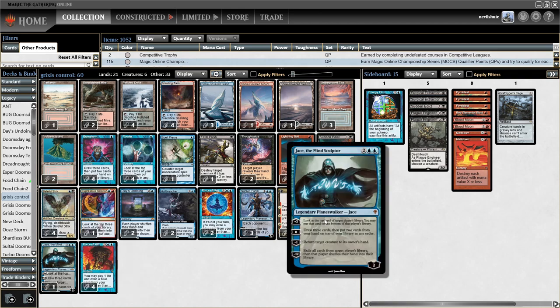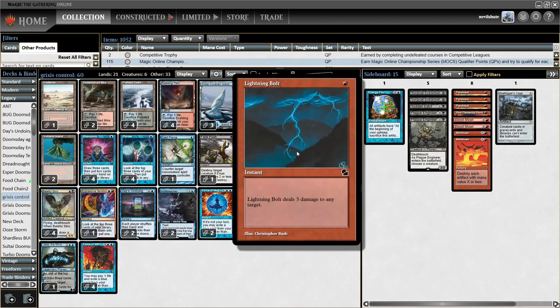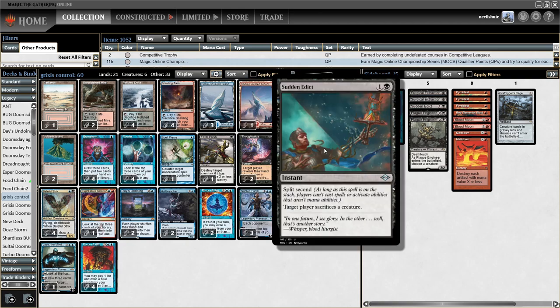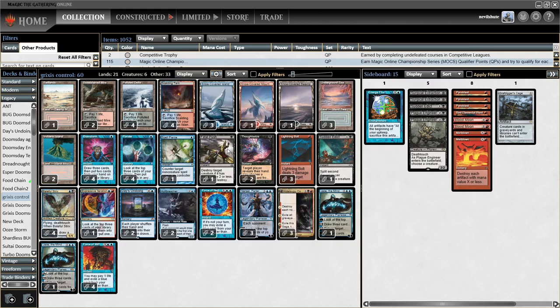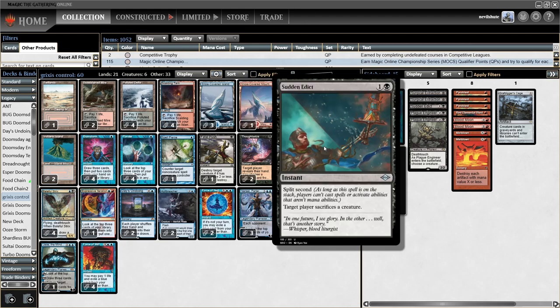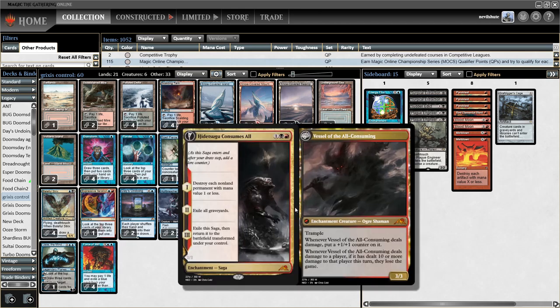A couple of Jaces. The one thing that's not as good as Jeskai is the removal, because we don't get Swords to Plowshares and Prismatic Ending. So I'm running three Bolts, one Sudden Edict in the main, one in the sideboard, and a single Fatal Push — so sort of five main-deck single-target removal spells. Hidetsugu also does a lot of removal duty, which is great.